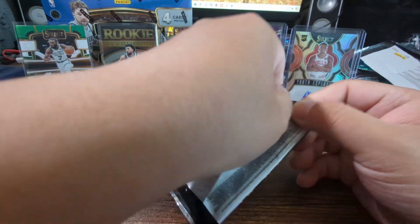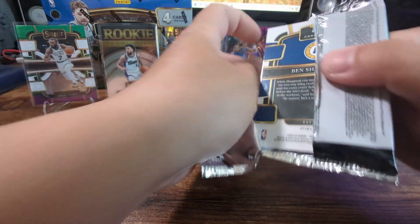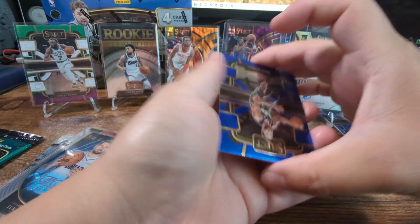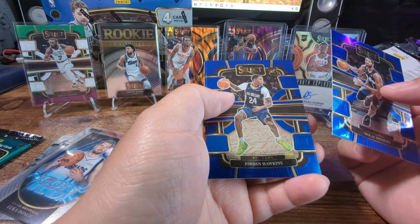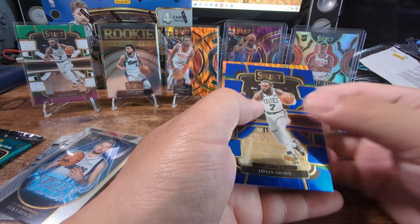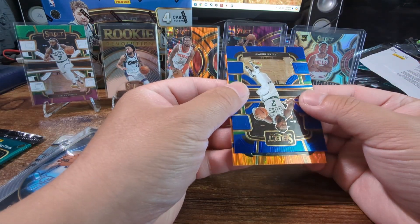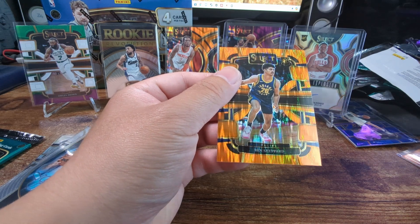Second pack of the second box now - if we pull Wimby, that will seal the deal. I don't think I have to open up the mega. Kale Bridges, Jordan Hawkins for our rookie, Jalen Brown. Let's see a rookie - Ben Shepherd. Nice.